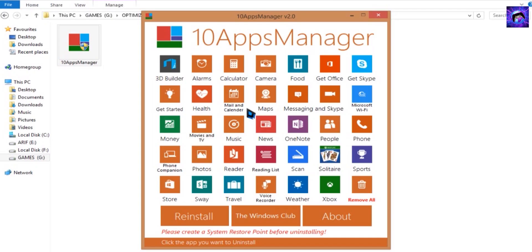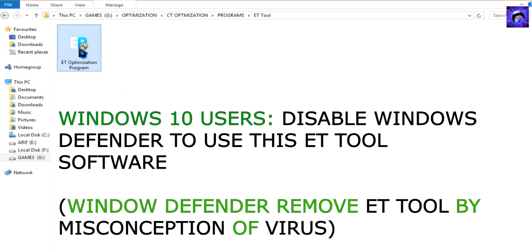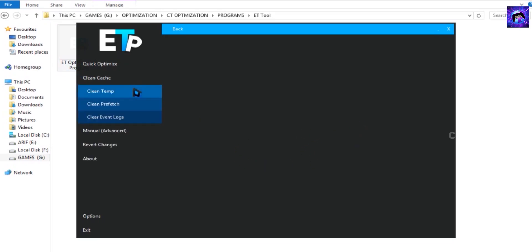You can also reinstall the apps by pressing the reinstall button. Next, open the ET tool file and open its EXE. Click 'Quick Optimize', select Yes. It may say failed but click OK — then it says optimization is successfully applied. Click OK. Next, select 'Clean Cache' — it helps to remove all the temp files, prefetch, and old logs in a single click. Select 'Clean Temp', click OK. Then go to 'Clean Cache' and select 'Clean Prefetch', click OK. Again select 'Clear Event Logs', click OK.